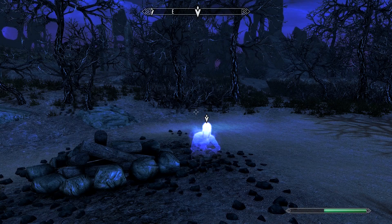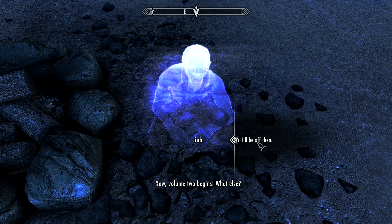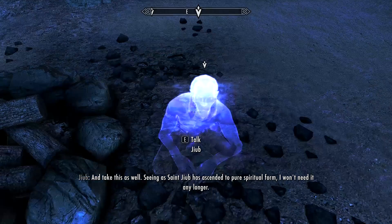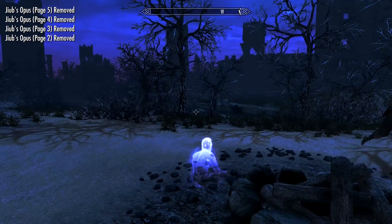Once you've found all of the pages, return to Jiub and tell him you got all of them. He'll say: 'These pages meant the world to me. Oh wait — a pristine copy of my first... and take this as well. Seeing as Saint Jiub has ascended to pure spiritual form, I won't need it any longer.' You'll then get Jiub's Opus book and an amulet.